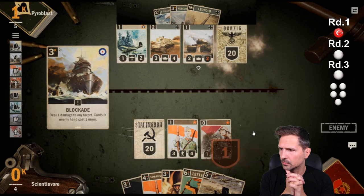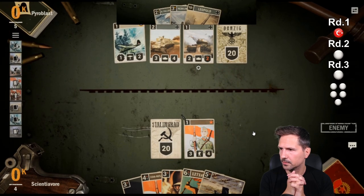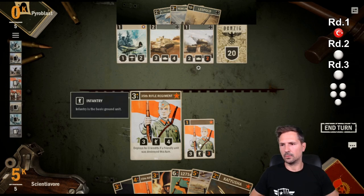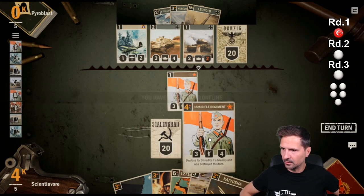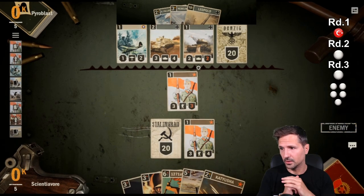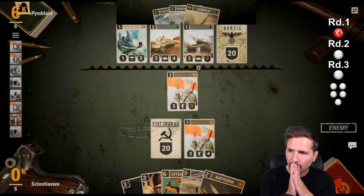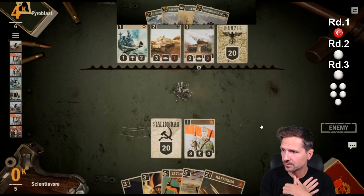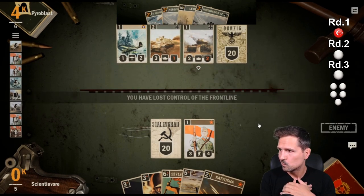You can also clear the token with the Blockade — I always forget that Blockade also deals one damage. That Blockade hurt Sientavore for sure. How much pressure is on him now — if he loses this match, then Turkey wins. I can feel the pressure myself and I'm not even playing.